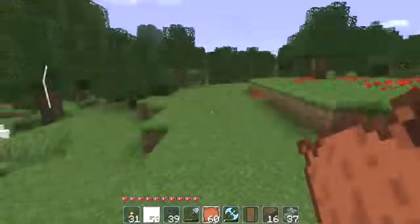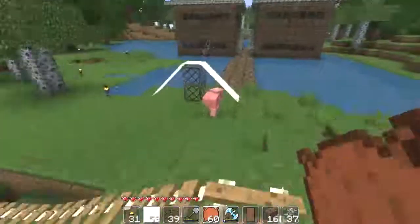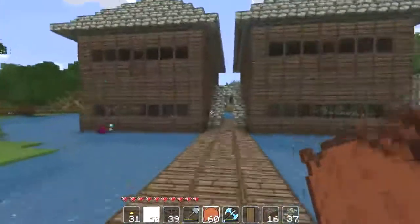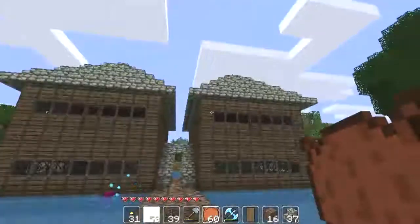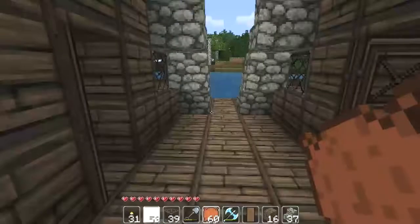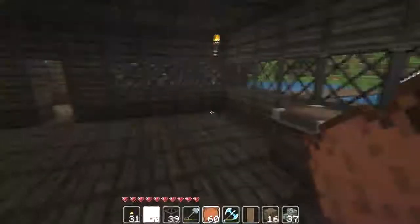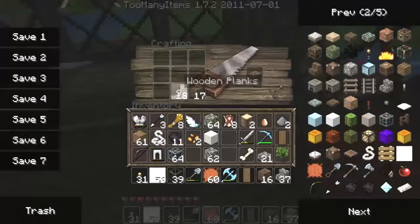We can make like a camp over here and all that stuff, but what I wanna do right now is I wanna finish my house. Actually, off-screen I finished the roof because I didn't wanna bore you guys with the roof construction — it's pretty boring if you ask me. So what I'm gonna do this episode is I'm gonna finish the outside of the house, and then I'm gonna work on the decoration of the inside of the house.